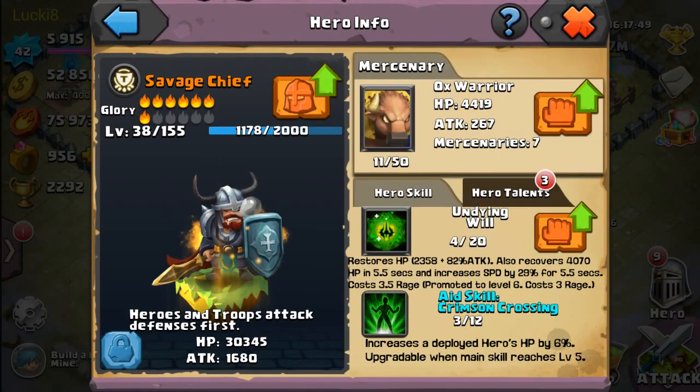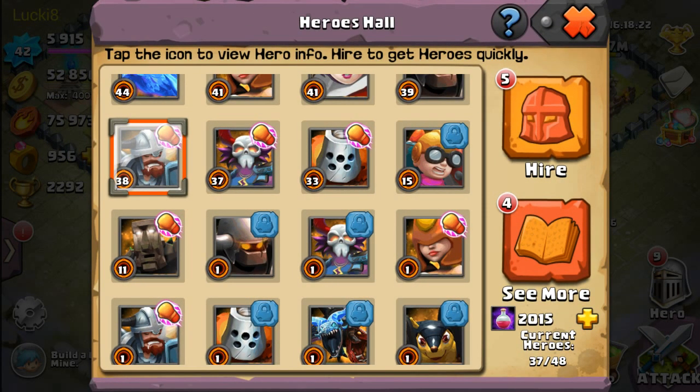Self is cheap — nobody really wants this guy, but if you roll him and he's your only tank, go for him because his HP is pretty high. Don't count on his attack though — it's bad. He's good for defensive tanking. His skill restores HP, which is cool if you don't have the Pounder, Arctic Lord, or even Dark Rider. He doesn't have a divine skill yet.